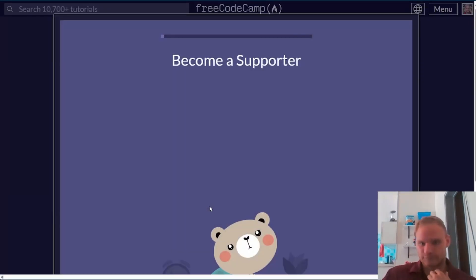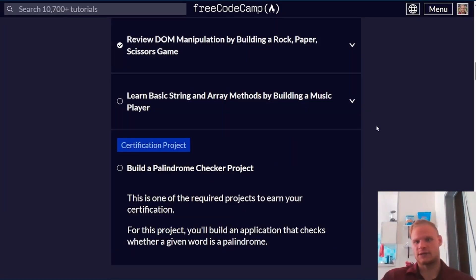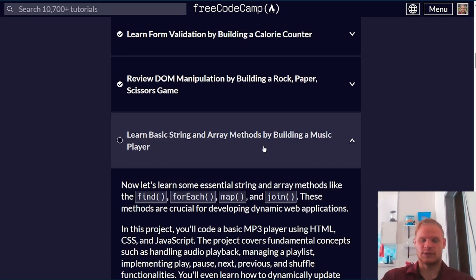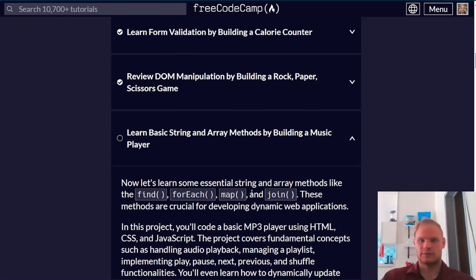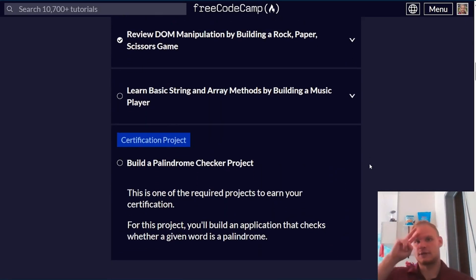Pretty simple challenges. I hope you learned something today — we reviewed DOM manipulation by building a rock-paper-scissors game. For our next challenge, we have to learn basic string and array methods by building a music player, which has 99 problems, so it will probably take more than an hour. See you in that video. Peace out, bye.